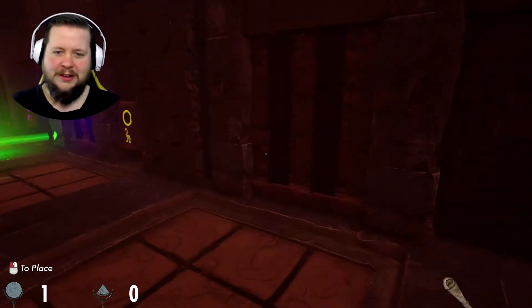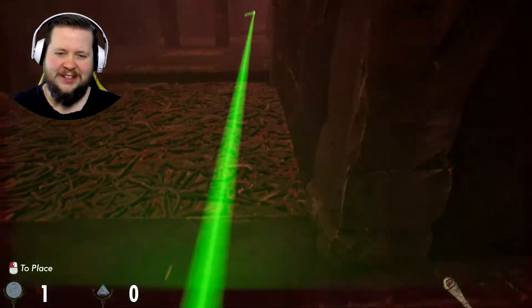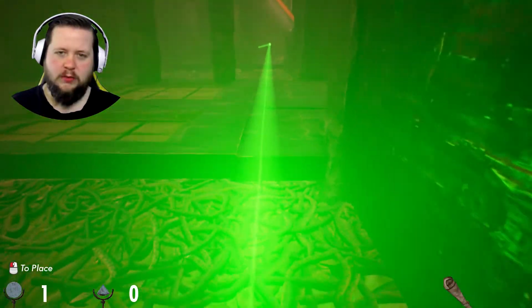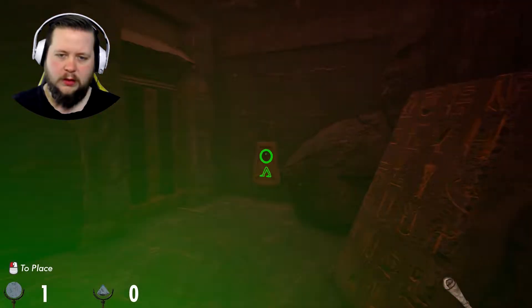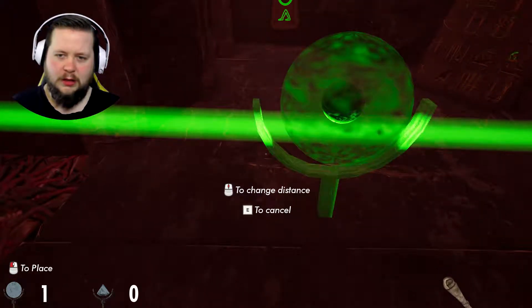Another reflector. We need more than green light. I think what I have to do is I have to go back and use this reflector on the red light to get through the red door. Or we could use it on the green light, get it to the green door. Maybe.